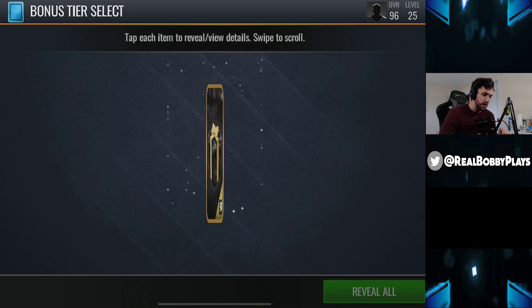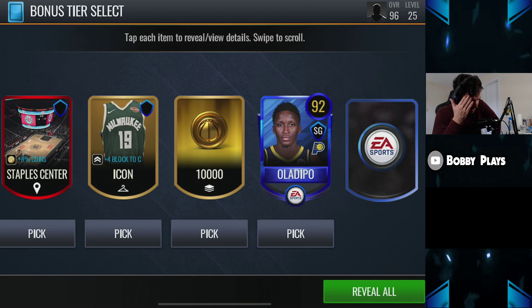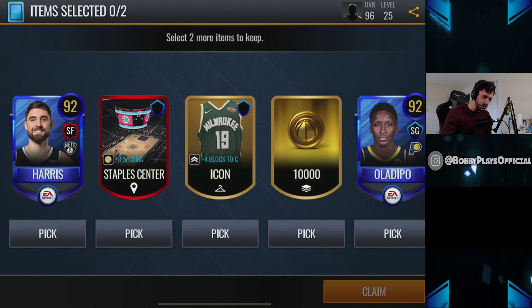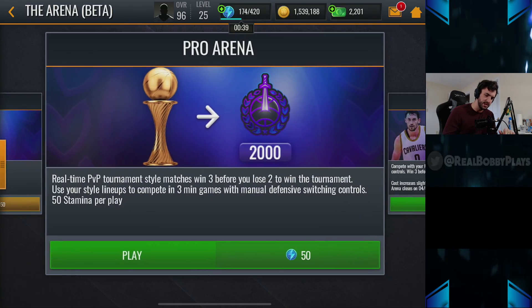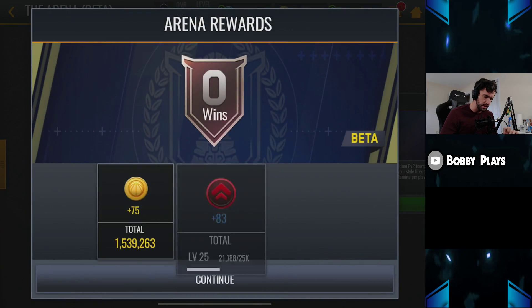We're going to open our next one right here. I don't think we're going to be able to get another one, but — wow! I think the Staples Center sells for more, but I'm not really sure. Just because I like the color better, we're going to take the 292s. I wish the Staples Center one had been in the one before when we ended up taking the 10,000 coins.